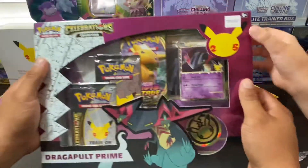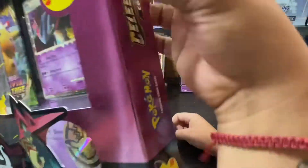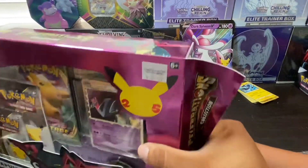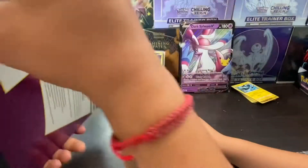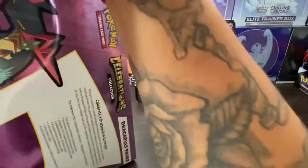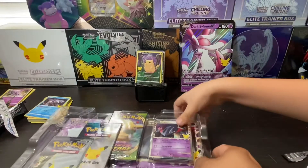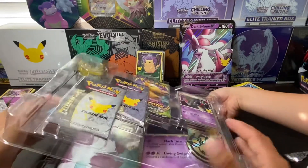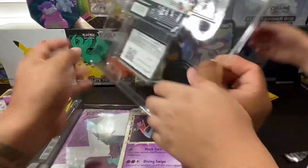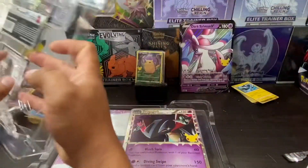Let's get into this Dragapult Prime — see what they have inside. This is all going to be for you, because you picked out this box, remember? Alright guys, let's see what's inside. Hold on, take it easy, I know you're anxious. As you guys can see, it has this coin in there — a 25th anniversary coin.